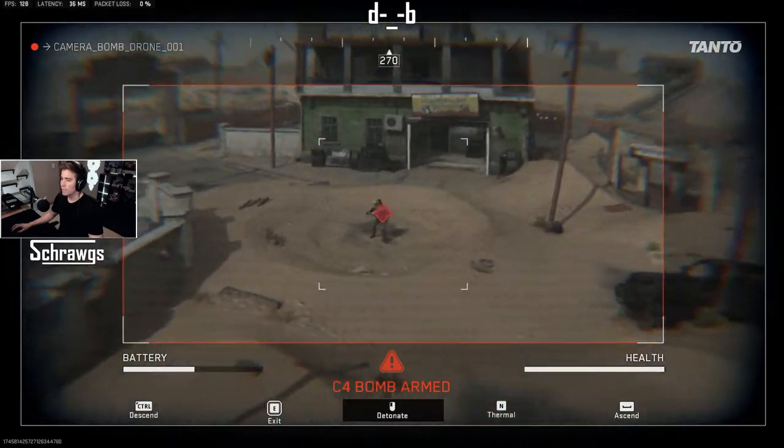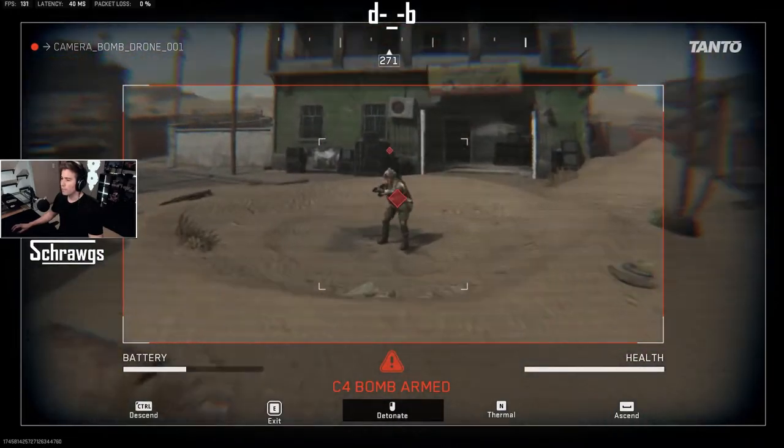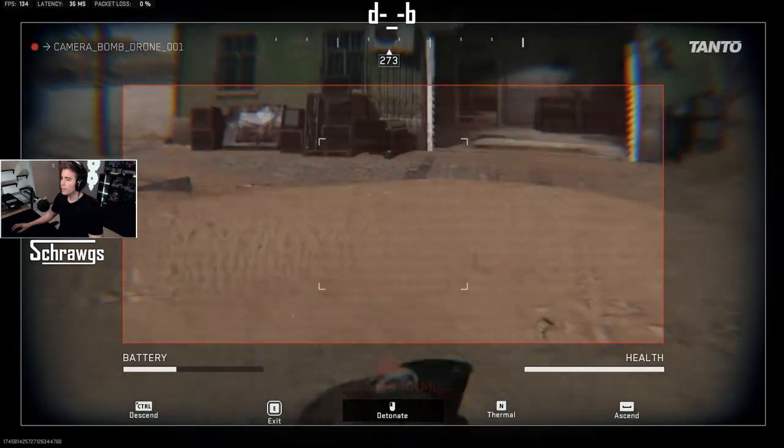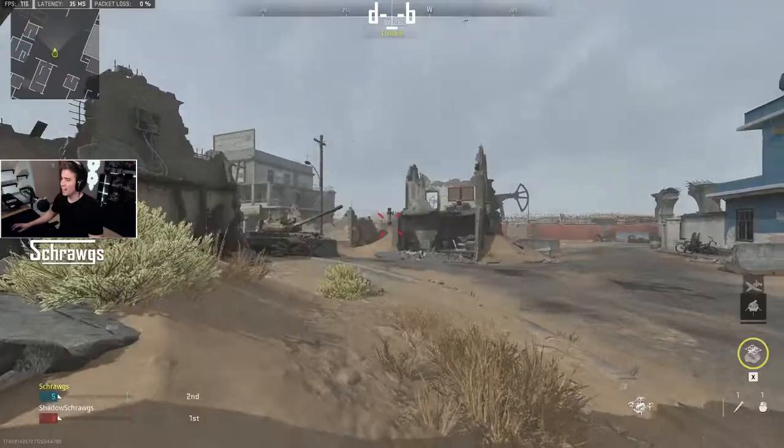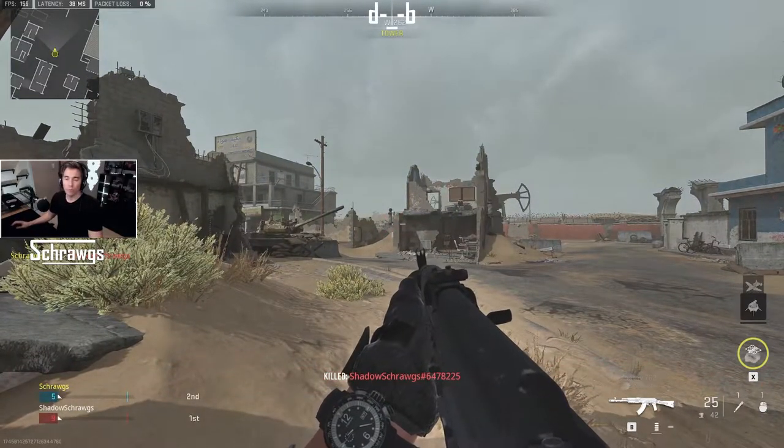You can descend, find enemy players, and fly up to them. If you run into them it's not going to do anything — you do need to detonate it. So you can get right up in their face and then detonate, and that will probably take care of them.